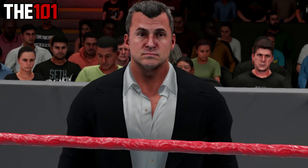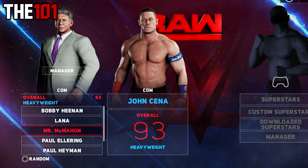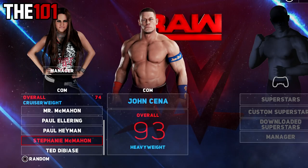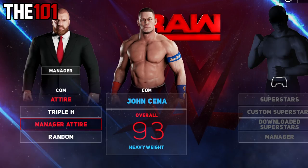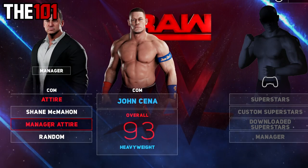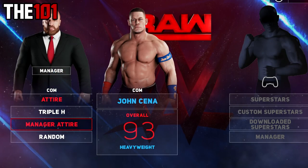Let's kick this off with a nice and simple one: we have some bonus manager attires. As we know, the game features several exclusive managers that come with their own manager attires. However, what you might not know is that certain superstars on the roster also come with a manager attire — these include Triple H, whose manager attire returns from last year, the modern day Ric Flair, and a brand new one for 2K18: this version of Shane McMahon. To get the attire, simply select your chosen superstar in the manager slot and the manager attire will be available.